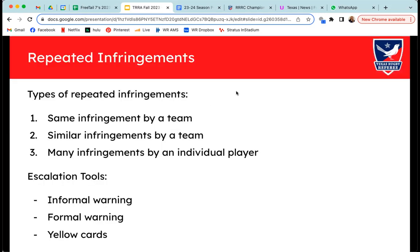A little bit on repeated infringements and cynical infringements. Remember, there are three kinds of repeated infringements: the same infringement by a team — think repeated not rolling; similar infringements by a team — defensive breakdown infringements in the 22 like two side entries and a collapse, similar but not the same; and infringements by an individual player — if you have an enforcer testing the rules, you've said 'number seven, four times — I'm sending you to the bin.' Remember your escalation tools and what you have in your toolbox.